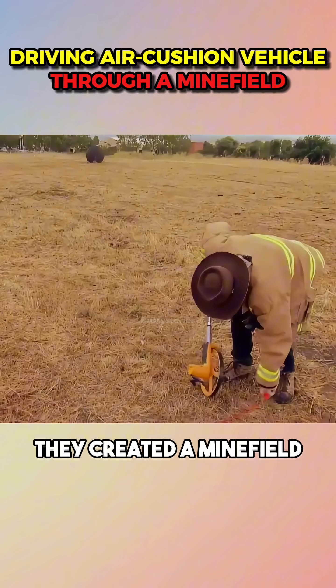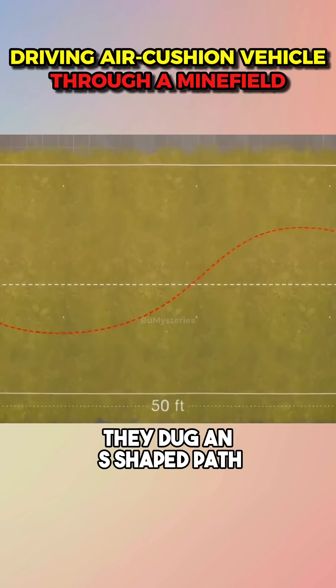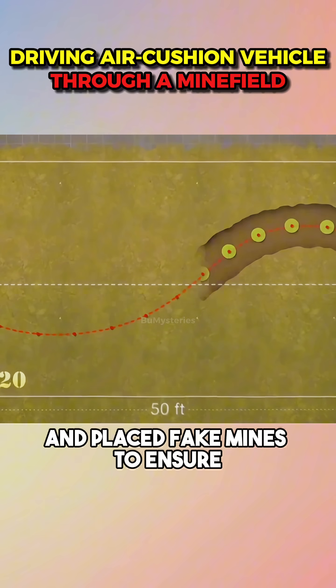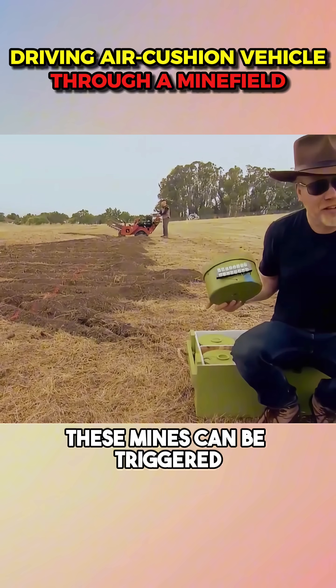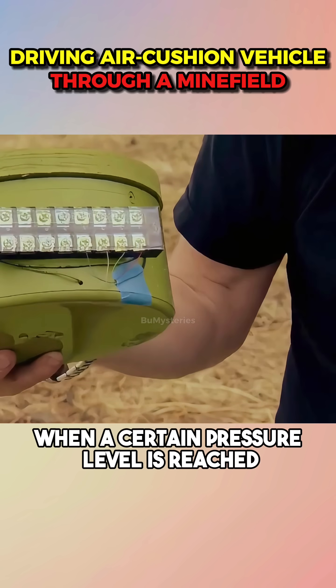After creating the fake mine, they created a minefield. They dug an S-shaped path and placed fake mines to ensure the air cushion vehicle would hit most of the mines. These mines can be triggered when a certain pressure level is reached.